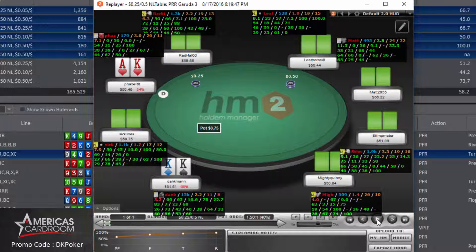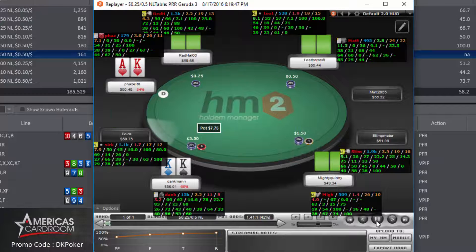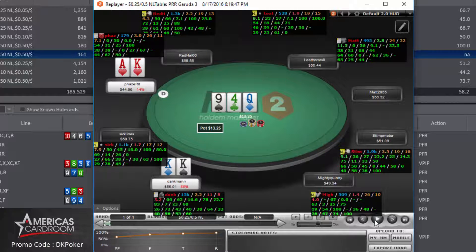We have pocket kings again at the 50NL table. There's an open raise from under the gun plus two, I three-bet, and the big blind calls. The flop is queen-high monotone. I lead out for half pot and get a min-raise. This player has very high aggression and hasn't won a single pot where he three-bet the flop at showdown. I make the call — we're essentially committed — check the turn, call the river, and see we're up against ace king. We pick up a $100 pot.